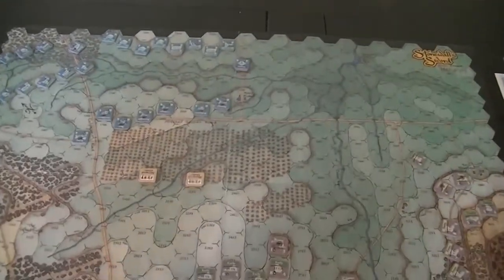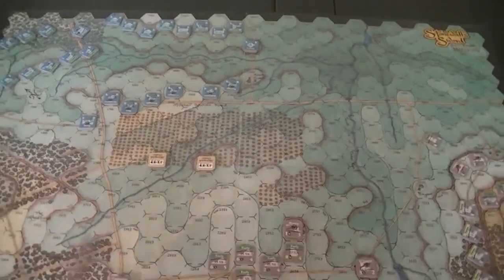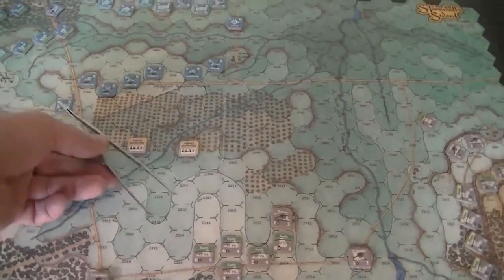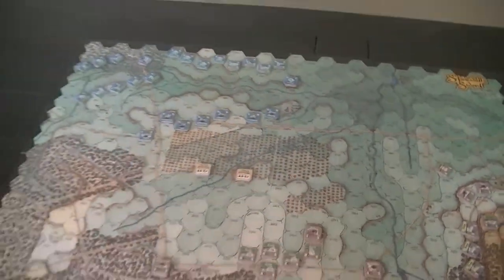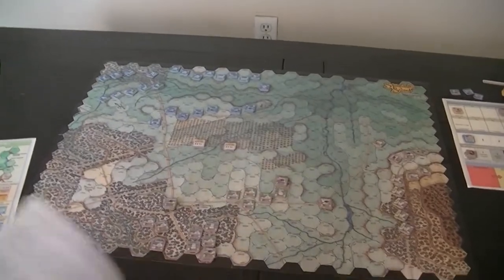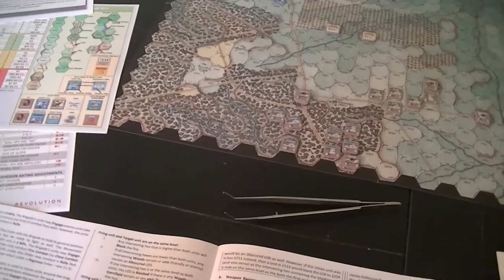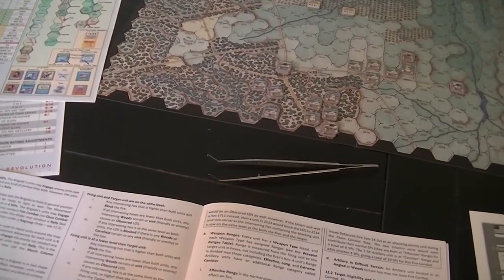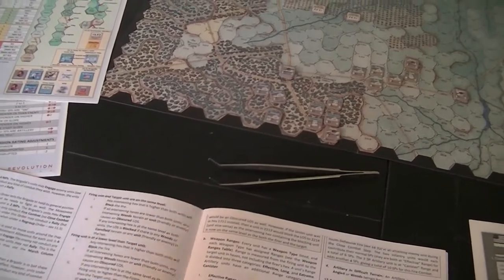We'll fire one of these — nine artillery units total. I need to check line of sight first; it's going to be obscured firing from this position. The rule states: intervening terrain at the same level as the firing unit or higher than the firing unit and lower than the target — woods or units cause obscured. The cornfield is not going to obscure things. It actually looks like I'm not obscured — nine hexes.